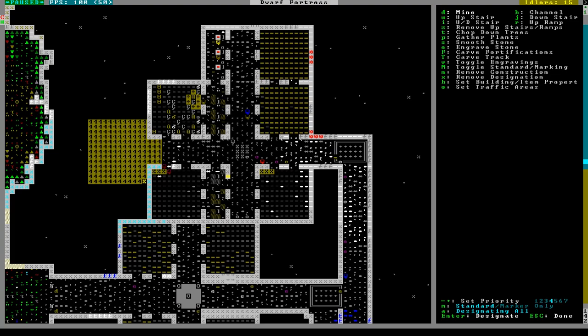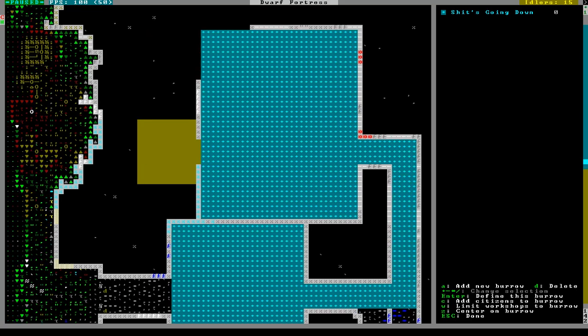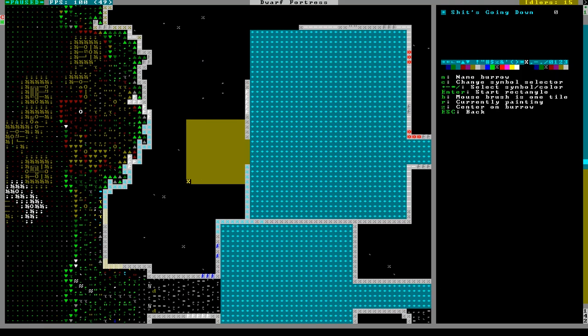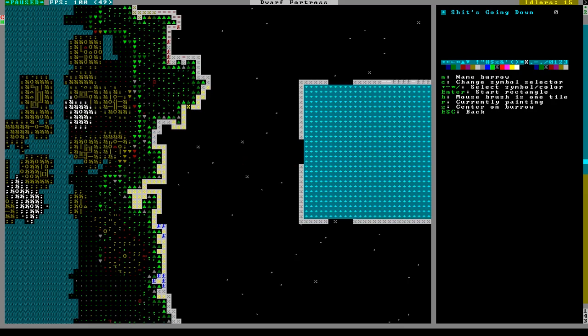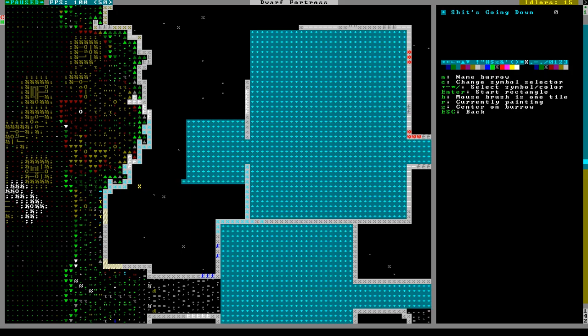I decided on over there because it looks a little bit better and it won't get in the way of potential stockpiles, and it's still right there on the first level. We will want to add that to the designations here. And I made sure that there's no chance for falling debris to punch a hole into it.